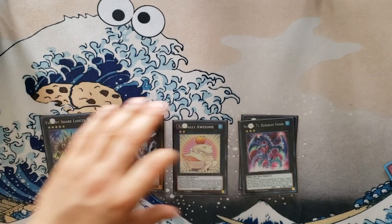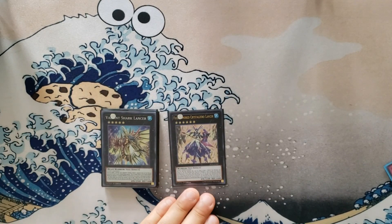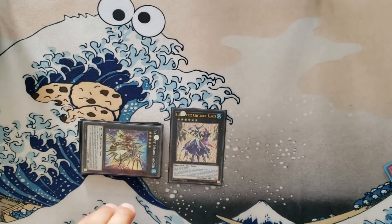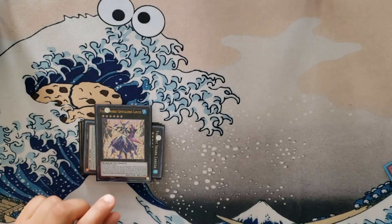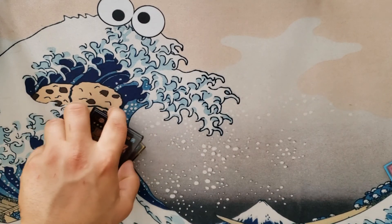With Shark Lancer, if I detach to pop a card, Rebarian Shark activates and I get my rank-up spell. We also play Number 73: Abyss Splash and Crystal Zero. Crystal Zero comes out by overlaying for a rank five water — so Shark Lancer into Crystal Zero. She gains 500 attack for every material attached, so with one material she's at 2700, a nice beater. Once per turn I can detach a material and negate all face-up monsters my opponent controls — a really awesome effect.